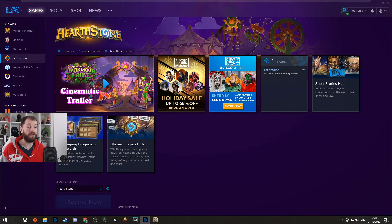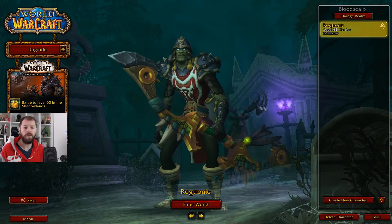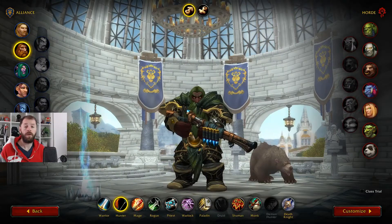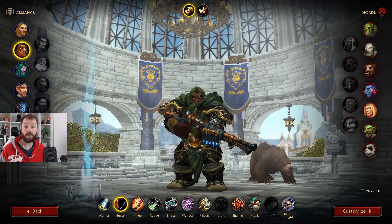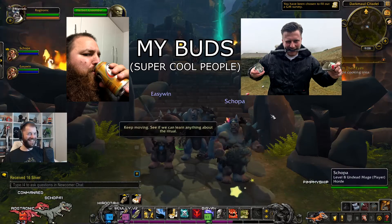First thing you're going to want to do is navigate to the Blizzard Launcher, navigate to World of Warcraft and you're going to hit install. Once the game is installed you want to navigate down to the bottom right hand corner and you want to create a new character. Now all you got to do is get to level 20 with that character. What I recommend is finding some buds and just running around in World of Warcraft having some fun.